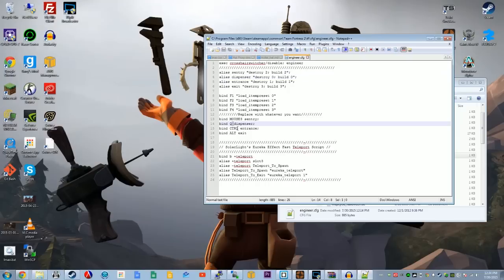I have dispenser bound to Q, entrance to Control, and exit to Alt. For those of you wondering, Shift is my crouch button. This is an easy way to simply bind all these things together. Also, make sure you use semicolons at the end. The rest of the script has things like SolarLights, Eureka Effect, and a teleport script — that was from Uncle Dan's video. But the rest of that you can do on your own time. Anything in your config will be executed when you start the engineer class up, but this is really the bulk of what I like to use. So I'm going to put this in the comments section and you can put it in your own engineer config.